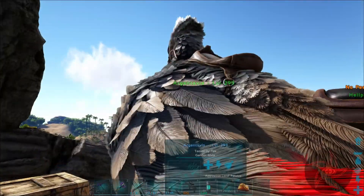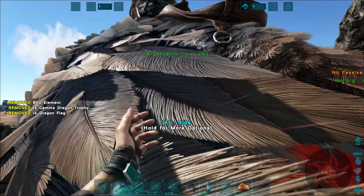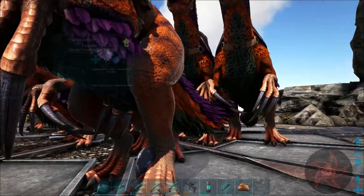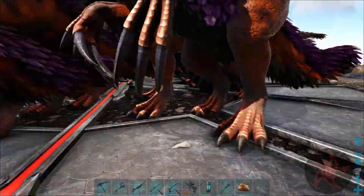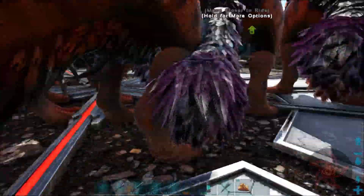Let's just head straight for the Beta. I'm going to leave the element and stuff here. I still have my Dino Colorizer on me. Yeah, I did paint up all my Therizinos - I kind of like how it came out actually. I didn't really paint them - I just copied one and pasted that color onto all of them.